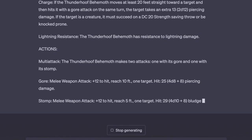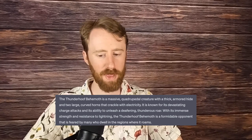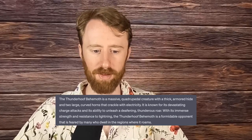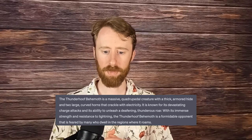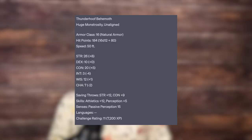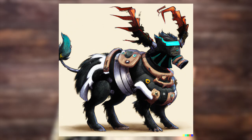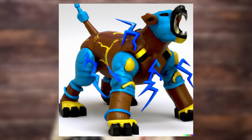And last but not least, we have number 20, the Thunderhoof Behemoth — a massive, quadrupedal creature with a thick, armored hide and two large, curved horns that crackle with electricity. It is known for its devastating charge attacks and its ability to unleash a deafening, thunderous roar. With its immense strength and resistance to lightning, the Thunderhoof Behemoth is a formidable opponent feared by many. This creature is a CR-11 huge monstrosity — basically an electrified, thunderous bull. It can charge, gore, stomp, and roar. The roar can cause thunder damage and make targets go deaf. The art is about what I expected: here it is as a Godzilla puppet, here it is from the future, and here it is as an action figure coming soon.